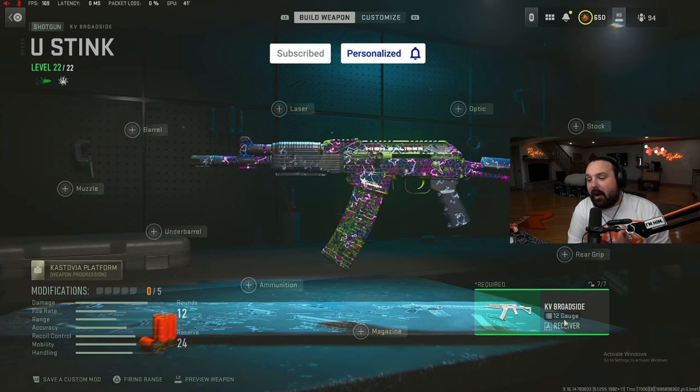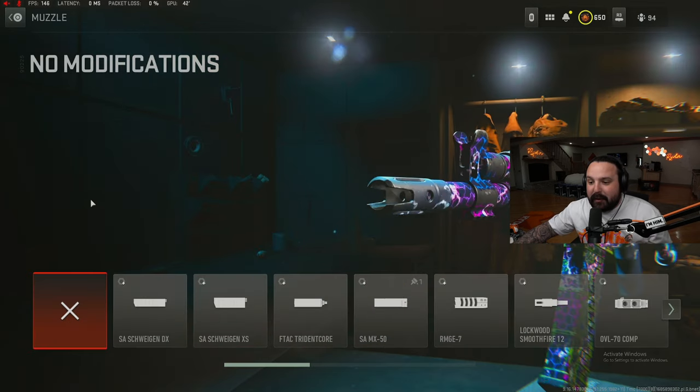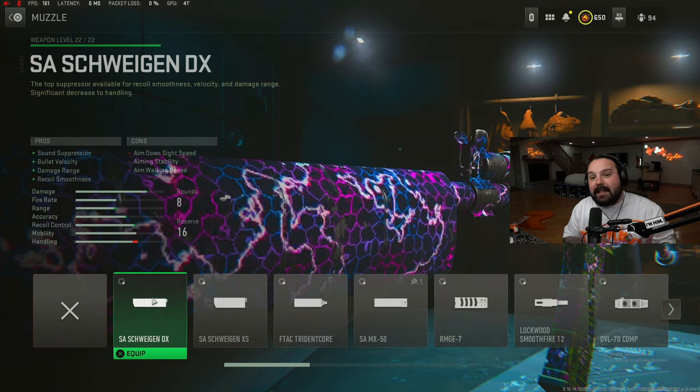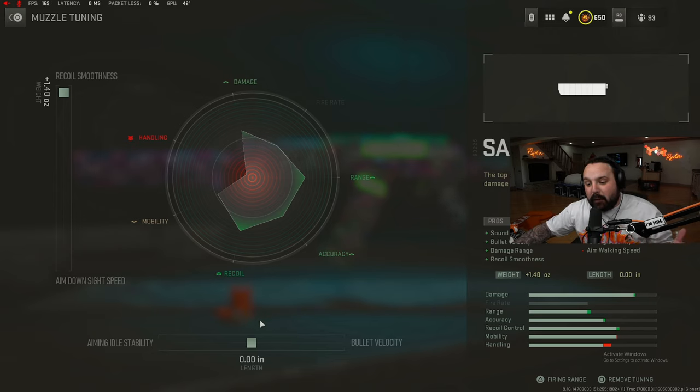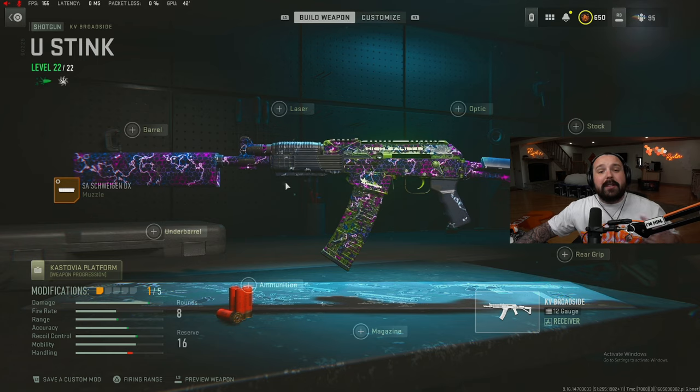For the KV Broadside setup — also known as the fire shotgun, the doof doof, the broken shotgun — starting off with the muzzle attachment, we're gonna rock the SA Schweigen DX muzzle for enhanced sound suppression, bullet velocity, damage range, and recoil smoothness. For the tuning, go up towards recoil smoothness and max it out at 1.40 ounces. On the bottom, go left towards enhanced aiming out of stability and tune that to negative 0.54 inches. It's crucial that you don't max tune this because you're gonna hurt the range.